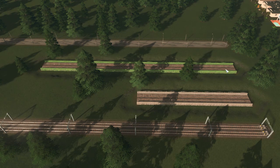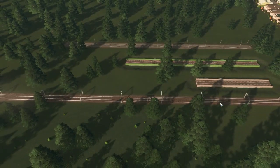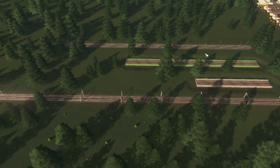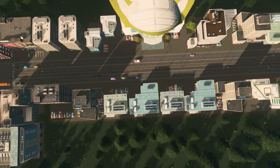The express runs parallel the entire way, stopping at half the stops — or the busier stops, maybe transfer stations. Then in the back, if you have the Snowfall DLC and are using trams, there are a lot of different ways to use them. On this city I've used them for longer-distance travel, but not quite as long as the trains. The only problem with trams is they're above ground and mingle with traffic, so it's not ideal to have them on main streets — though I'm about to contradict that.